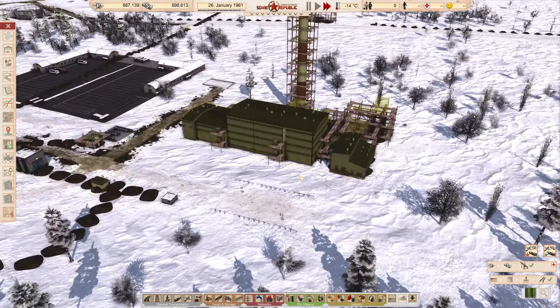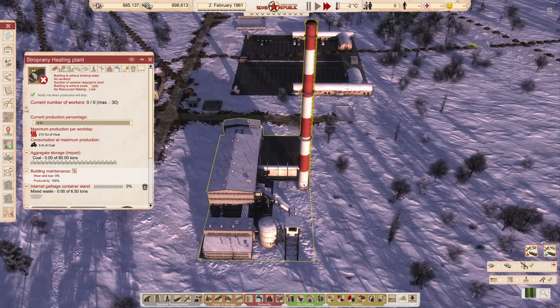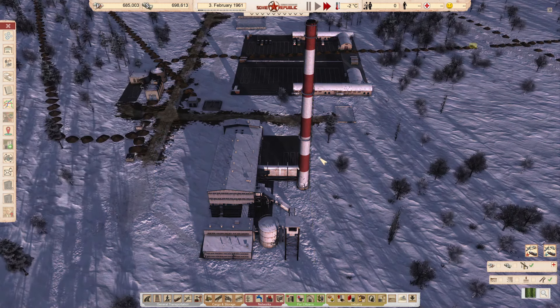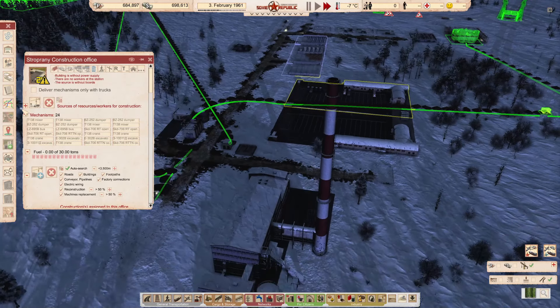Now let's see - these folks want to go work in there but there's no need for them to work there. I'm just wanting to minimize these all to zero currently - there's no reason to have them staffed because there's no electricity hooked up. Without drinking water it reduces to zero buildings without power, so somebody's going to have to remind me in the comments that I need to reinstate workers into these facilities.